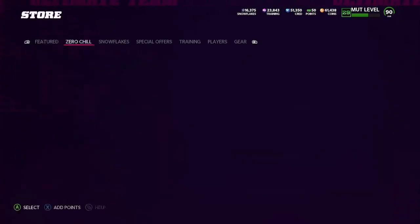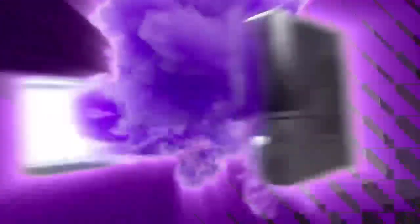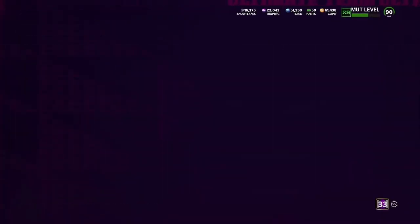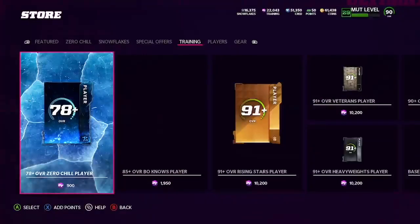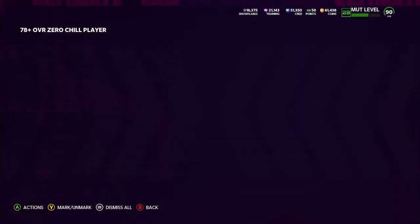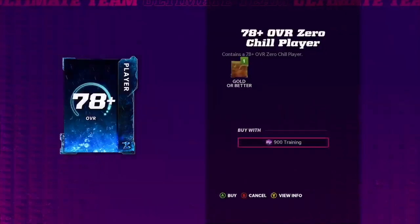Now we have 23k training and we're going to go over to the Zero Chill reroll. I talked about this reroll before and said it's going to make you profit most of the time, but tons of people were having bad luck and losing coins. This method is literally twice as good as that, so as long as you have half the luck you were having, you'll at least go neutral.